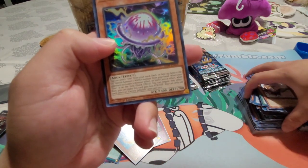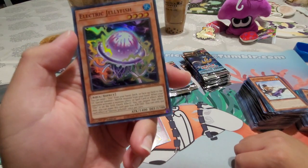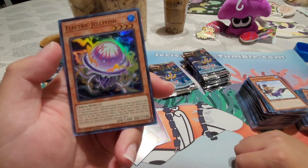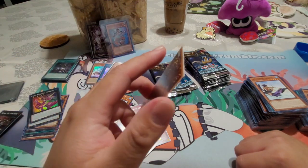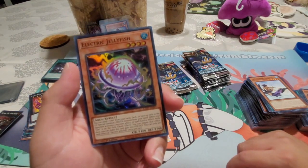Electric Jellyfish — send one Umi from your hand, deck, or face-up on the field to the graveyard, then special summon a water monster from your hand. This is also needed for the Umi deck. When your opponent activates a monster effect or spell or trap effect while Umi is on the field, you can negate the effect, and this card gains 600 ATK. That's a pretty nice negate — it can negate and beef up at the same time.